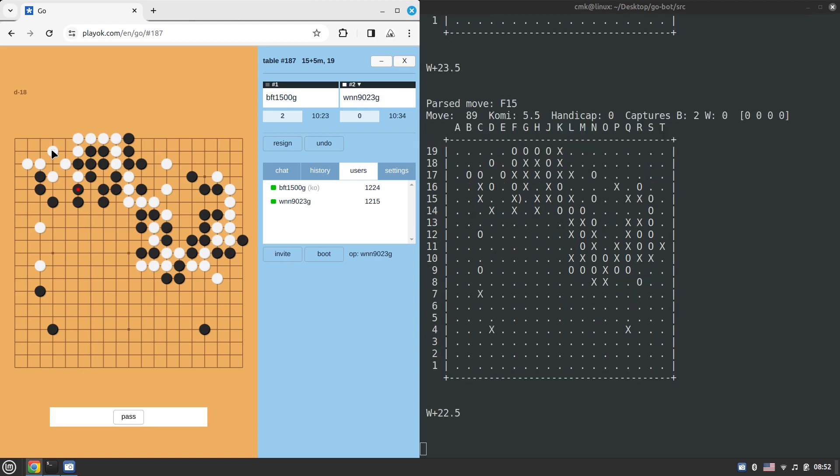Now white is perfectly alive in the corner — what a nice shape. Usually 1200 players are monsters compared to someone under 1000 rating like me. But when this guy plays against Pachi, it feels like he gets completely smashed.